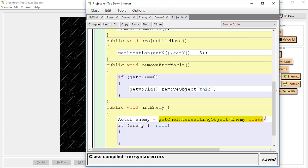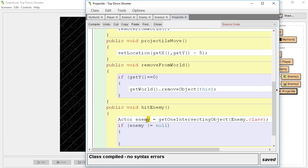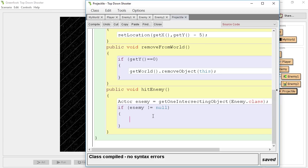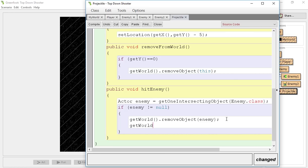You could copy this whole condition and paste it right in — the class still compiles. But we're going to use this variable Actor enemy properly later on. So if the projectile is intersecting the enemy, we're going to do getWorld dot removeObject enemy — it finds whatever enemy is intersecting the projectile and removes it. Then right after, getWorld removeObject this to also remove the projectile. Now we test it — but I haven't put hitEnemy in the act method, so it won't work. You always need to remember — even I forget — to call it in the act method.